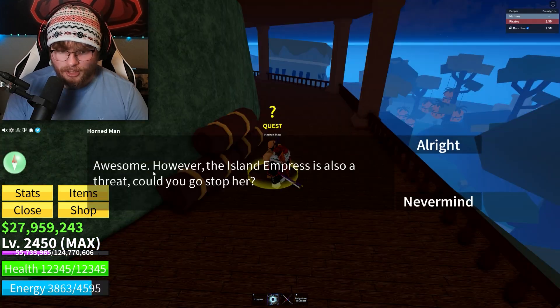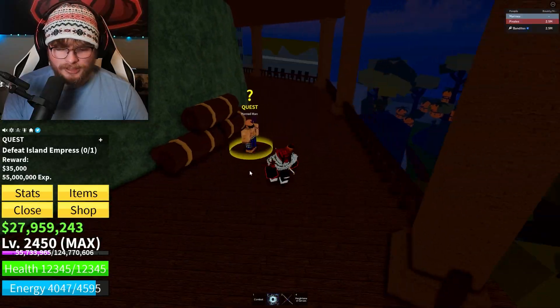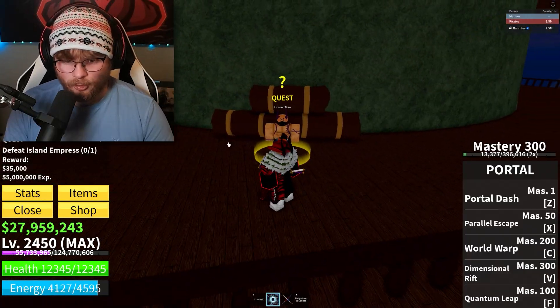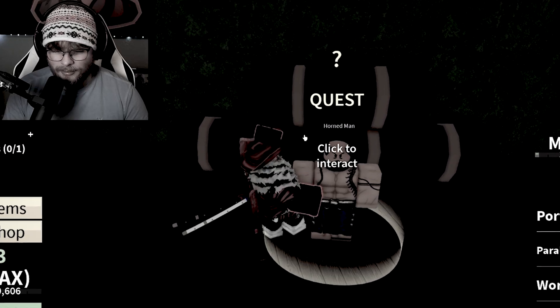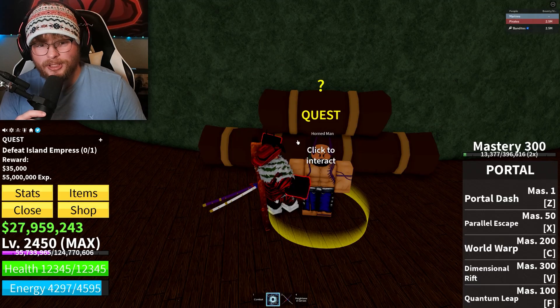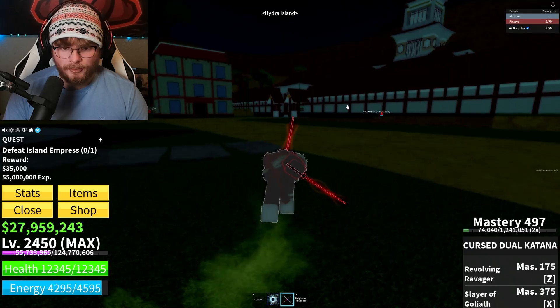Awesome, however the Island Empress is also a threat — could you go stop her? Bro, you just sound like you have girl problems. Stone maybe that was a different kind of problem, but you have girl problems. You're making me go fight a girl, bro. She's a pretty strong girl, and honestly there's so many girls that could definitely beat me up. This dude's having girl problems and he's gonna make me go solve them.